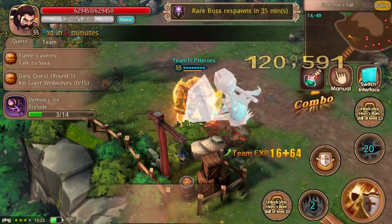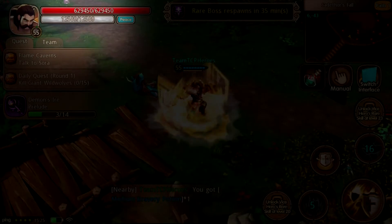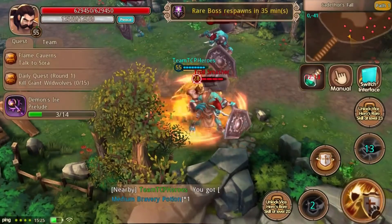Claudius does not use rage or mana like other heroes do. Instead, Claudius has a bar for the use of damage deflection. This bar gains points as Claudius deals more damage.